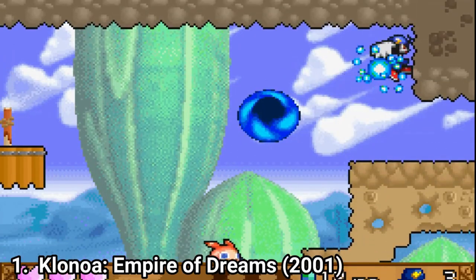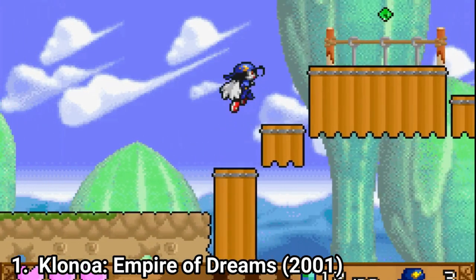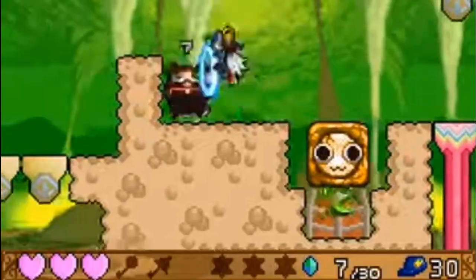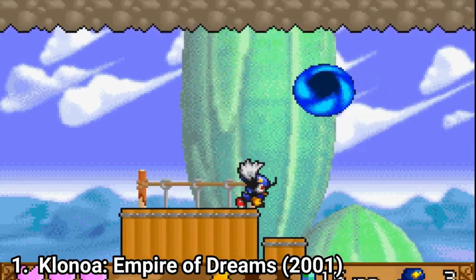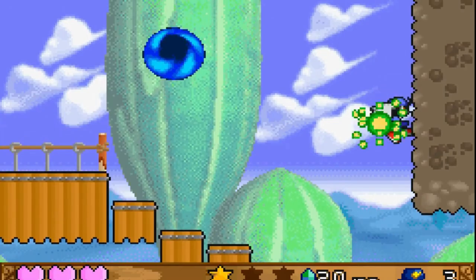The enemies play an important role in the puzzle solving of Klonoa. For example, boomies let you destroy fragile walls, moves help you to leap higher, and spikers can deflate other enemies. Rikuris change color when they're thrown at other enemies, which is useful for activating color switches.